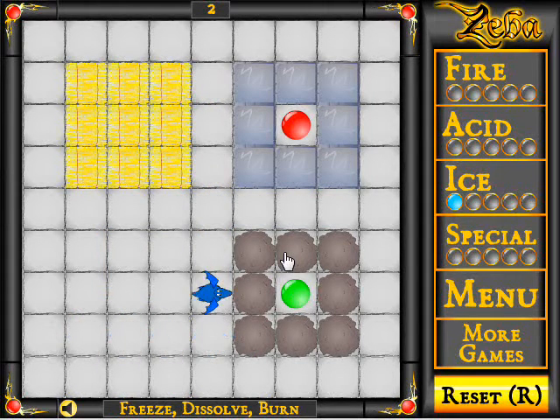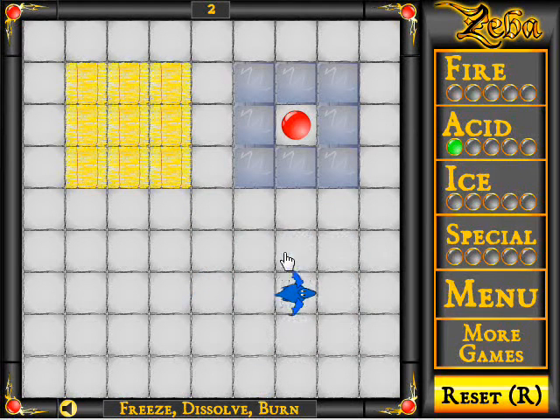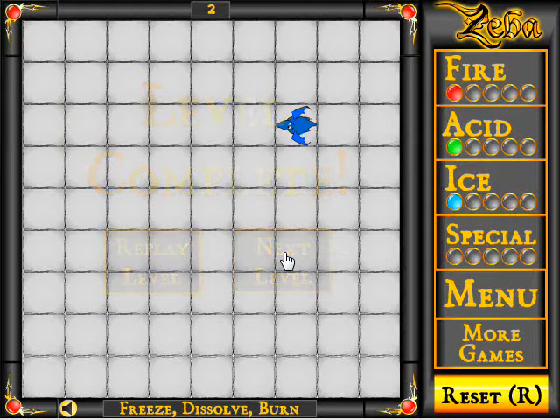Rocks are destroyed by ice. Metals are destroyed by acid and fire. Hay is destroyed by fire. Take the acid — those drops on the ground represent more power. Red's fire, green's acid, and light blue is ice.